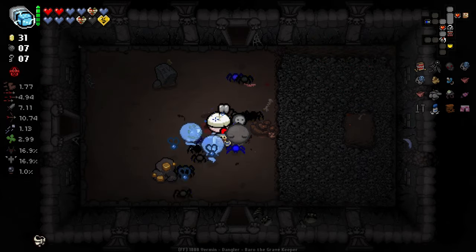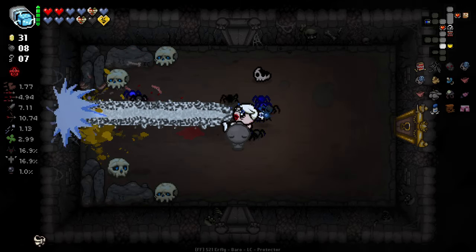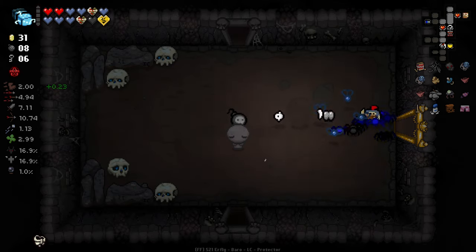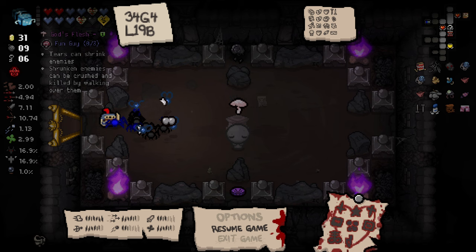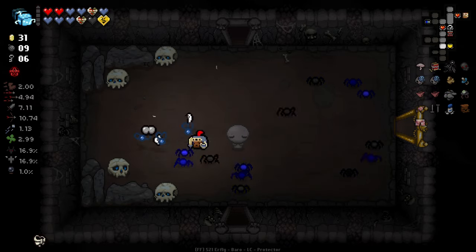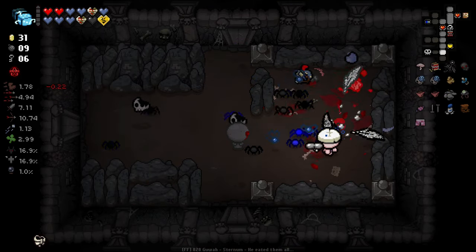This with piercing is very very nice here. Our item room - we fire that beam. We get an item I don't particularly want, and we get God's Flesh, which I don't particularly want either. Although - God's Flesh got a huge buff. So I'm going to take it. God's Flesh - shrunken enemies can now no longer trigger on death effects. That's one of the rebalances from the Isaac Rebalance mod. Possibly one of the best things I've ever heard.